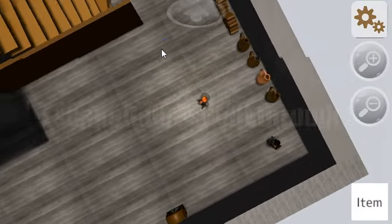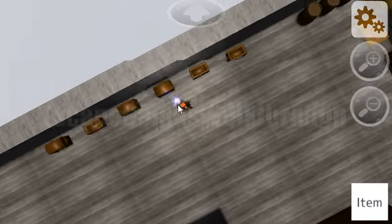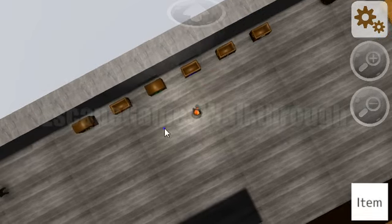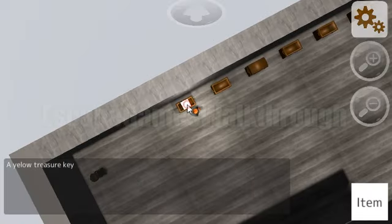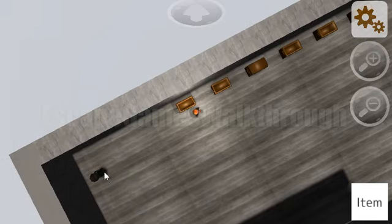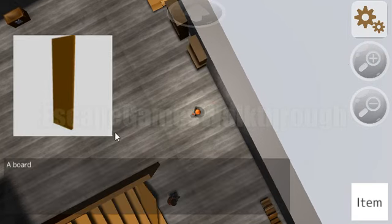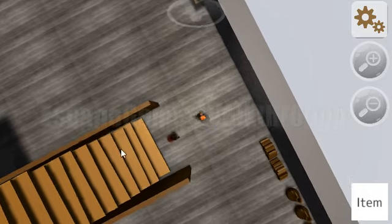We have two keys, so let's open the chests. Here's the blue chest — we got a toolbox. Here's the yellow chest, and here's a password for the chest on the second floor. We've found a board, and we need the board and the toolbox to fix the ladder.